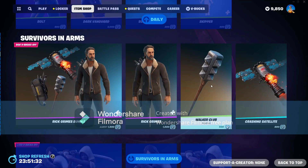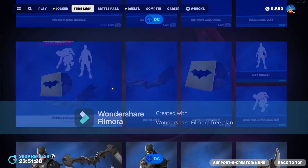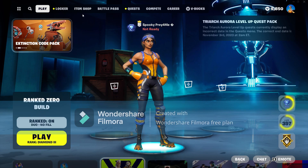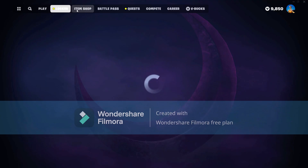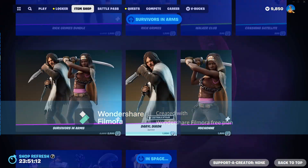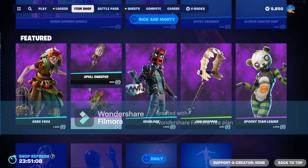Then we have Rick Grimes, Survival in Arms — all the same stuff, nothing new, no new bundles. It doesn't seem like we got anything too exciting today. We do have these Halloween skins that came back today — not new, but there are quite a few of them.